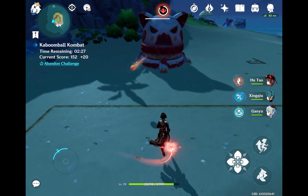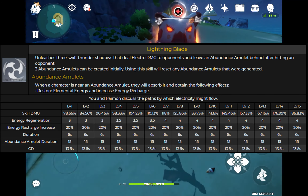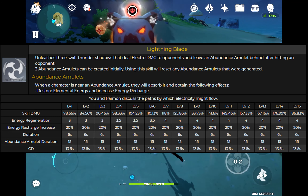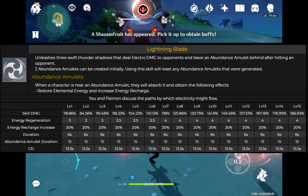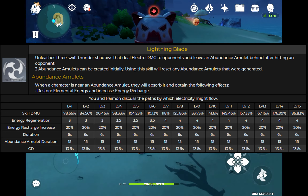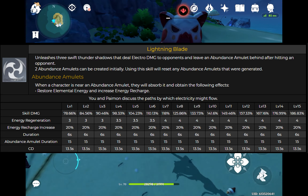Let's talk about his skill. It's called Lightning Blade and it makes three thunder strikes that deal Electro damage and leave an abundance amulet behind. The thunder strikes can do damage — at level eight they do 125% damage, but it's not that much. Two abundance amulets can be created initially, and using this skill will reset any abundance amulets.